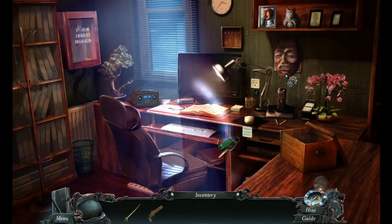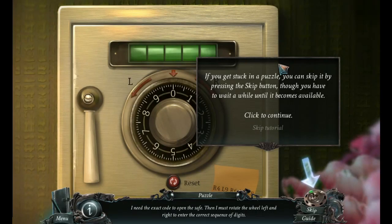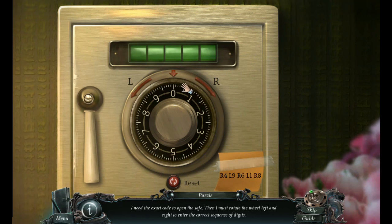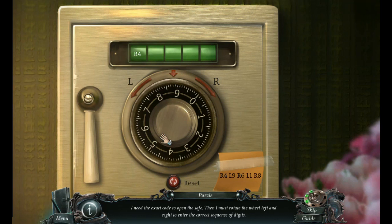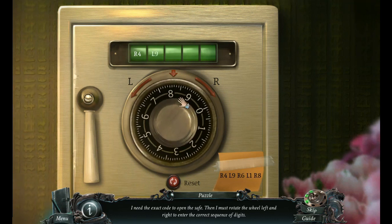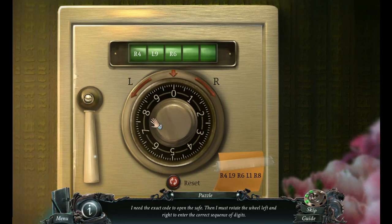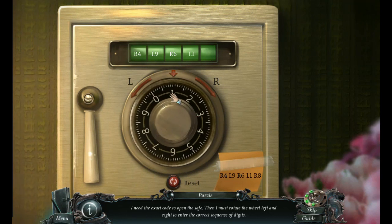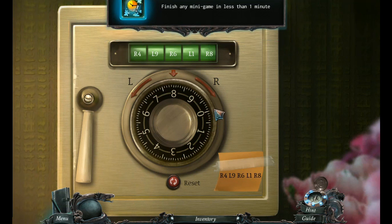Where is the safe? Let's go behind this. The combination is R4, L9, R6, L1, L1, R8, L1, L1. We got an achievement.